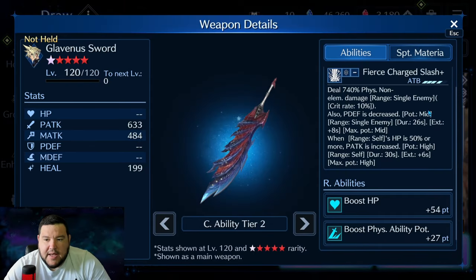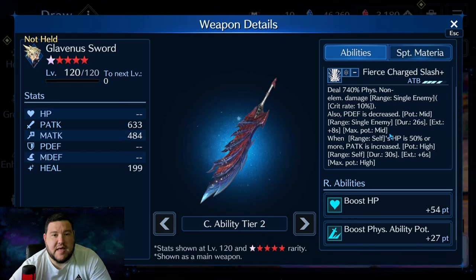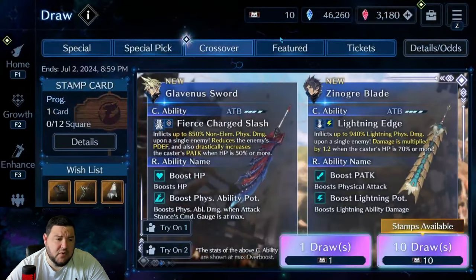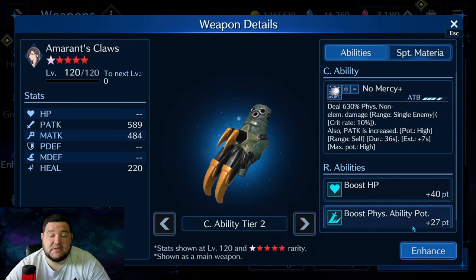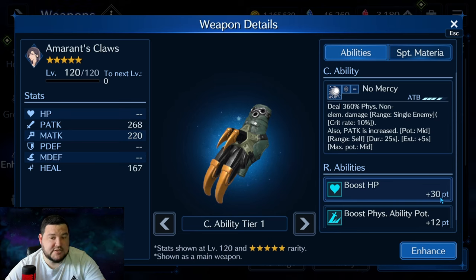Ultimately, this is a really good weapon. I want to take a moment at OB-6 to compare it to Amaranth's Claws, because that's a very similar weapon, but this is power creeping that by quite a bit. At OB-6 we're at 740, mid-potency defense down, and high-potency physical attack up. Coming over to Amaranth's Claws, it's doing kind of the same thing — at OB-6 at 120: Boost HP plus 40, physical ability potency plus 27. And out of the box it's only plus 30. So this current weapon has 10 more points of Boost HP just innately.